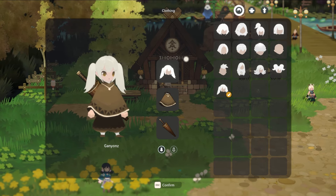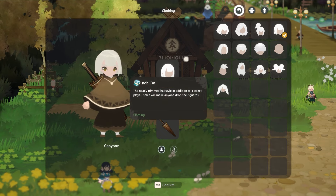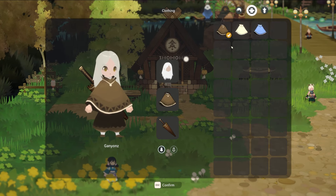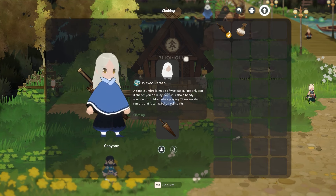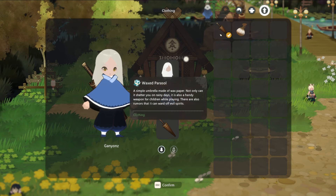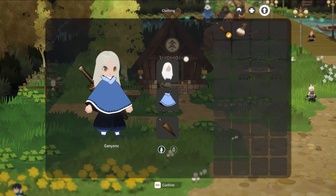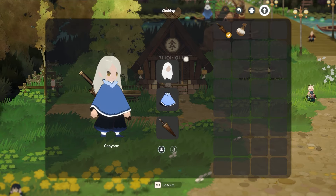It looks like we're only playing as a girl, so no beard option. That's fine — let's go with long hair, blue clothing. Blue is definitely best. We have the option of a wax parasol or a cotton pouch for accessories. Looking at the front and back view. We also already have our running shoes — move plus shift or space to sprint. Fantastic.